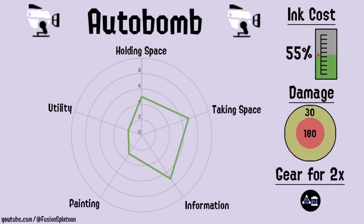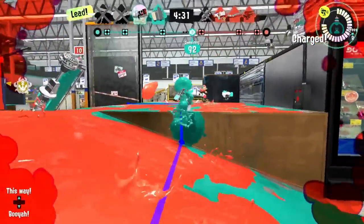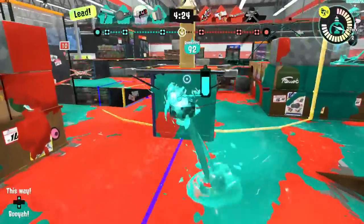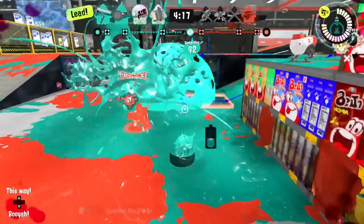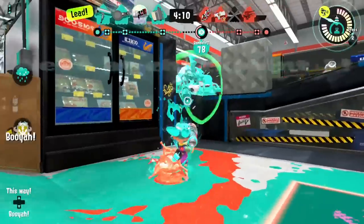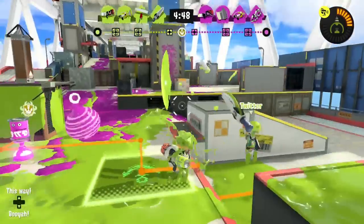Autobomb, chicken, whatever you want to call it, this sub weapon has had a bit of a glow up since Splatoon 2. Autobomb is similar to the splat bomb, but it trades off some speed of explosion for information. Autobomb locks onto anyone near where it lands, even if they're hidden in their own ink. Because of that, it's great to throw into enemy territory and use the direction the bomb starts walking in to figure out where enemies are. It's a great partner for the blaster, which only needs to know the general area enemies are in to hit them. Autobomb deals 180 damage just like the other lethal bombs, but only costs 55% of your ink tank. This lets you continue playing with your main weapon much easier than more expensive bombs would.